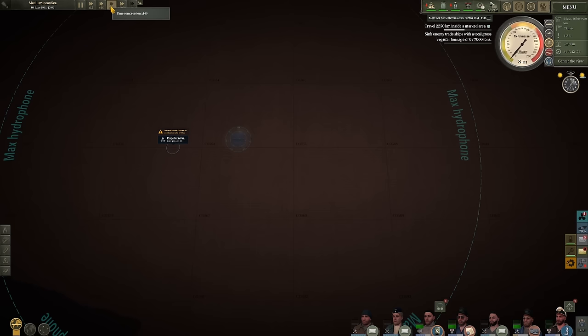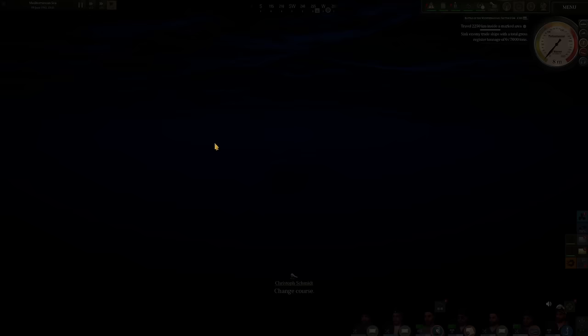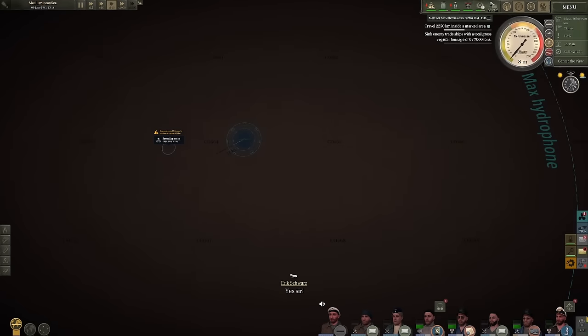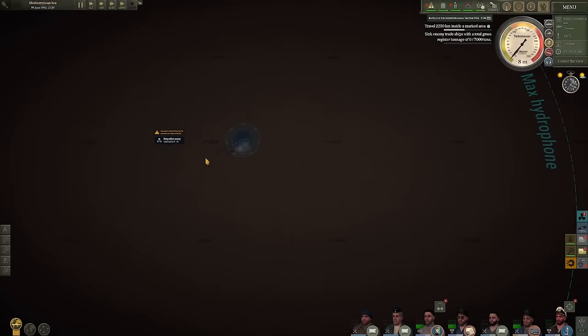Oh hello, this is good — a large group, 8 to 18 contacts. Before we continue with the dev diary, this is a great find. Let's go ahead and start setting up our attack. Weather outside is clear — perfect. We'll get ready for that.